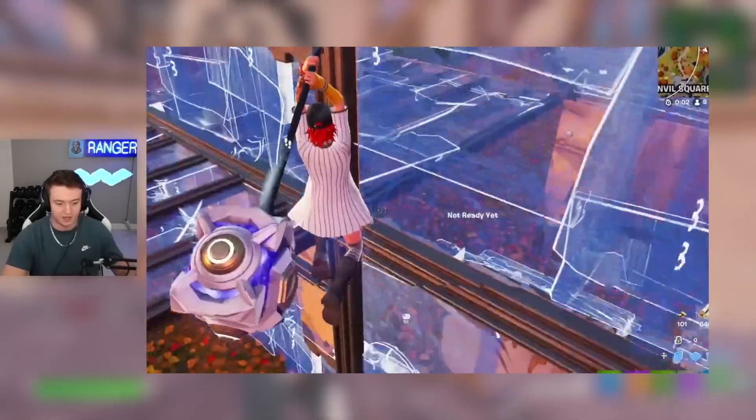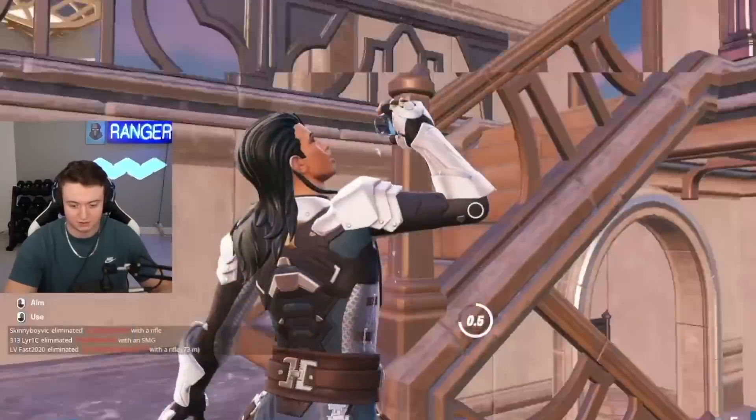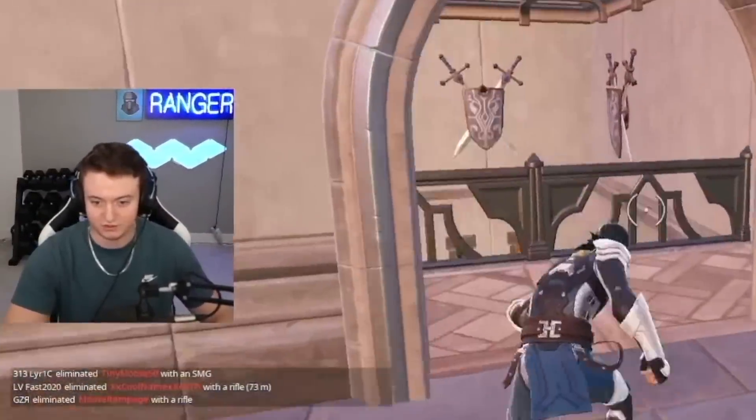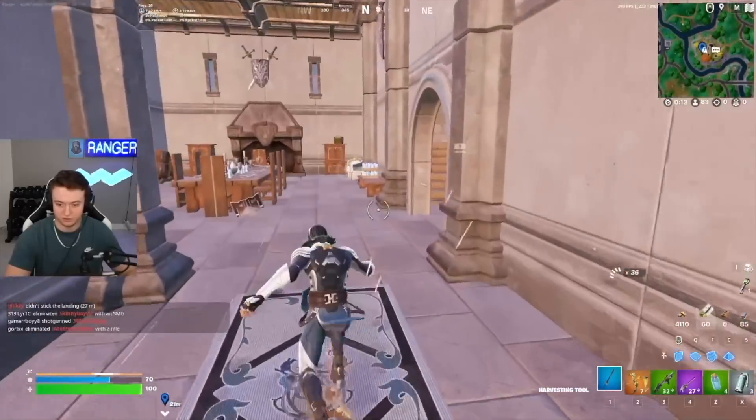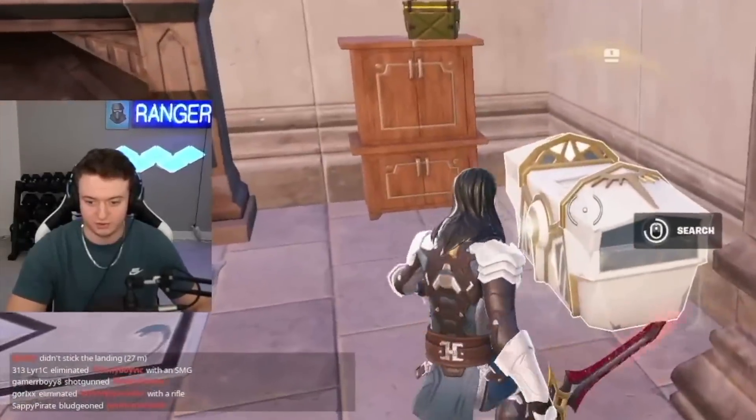There's an NPC that sells hammers, and hammers are very, very good for rotating around the map and fighting. But there's something better, and I'm going to show you guys later in the video. Get these slot barrels real quick. There's another white chest down here as well. So if we don't get a hammer from these, we can just buy from the NPC.